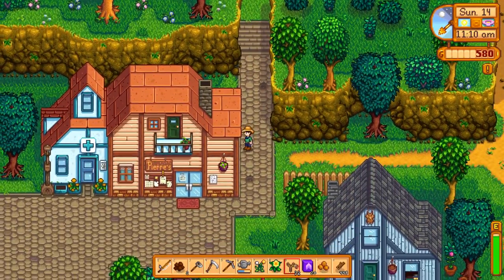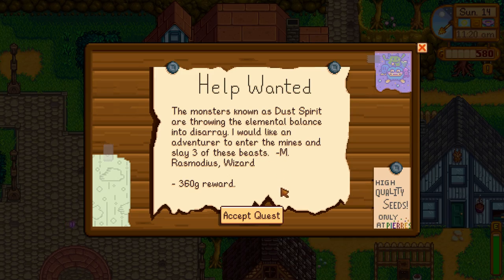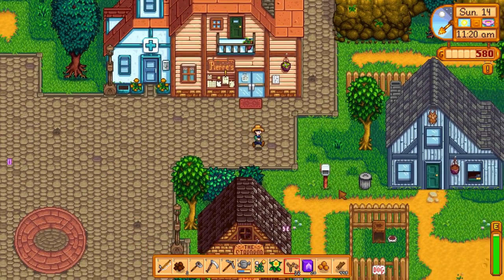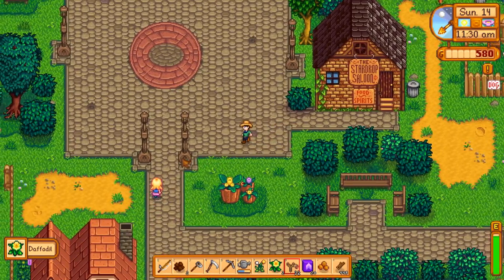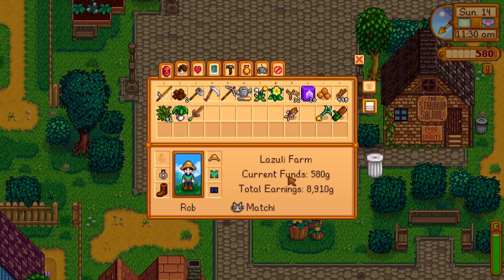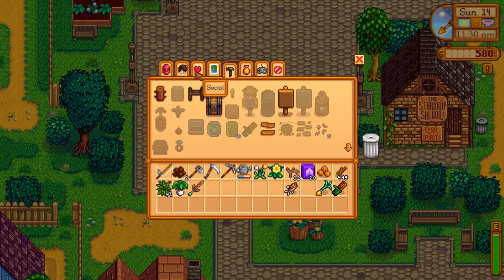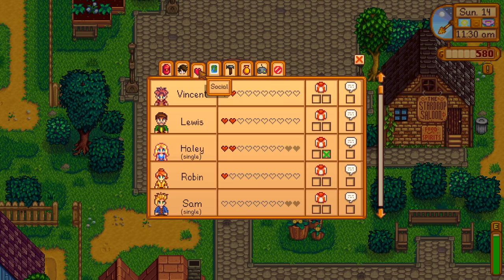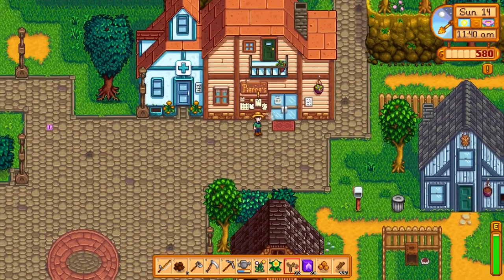I know where I'll be able to catch Haley — she should be leaving her house to go to the river now. Monsters and dust spirits are throwing things into elemental disarray; I'm not going to be going there, sorry Wizard. She should be heading towards the fountain right now — yep, there she is. I have a present you'll like! She says: 'You remembered my birthday, I'm impressed.' A daffodil is a liked item — unless we had gotten the coconut or cactus from the traveling merchant, but I think I'll skip out.